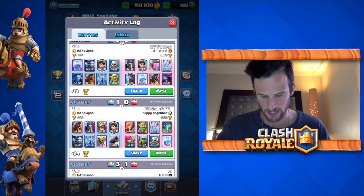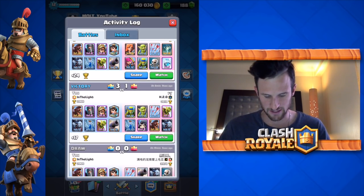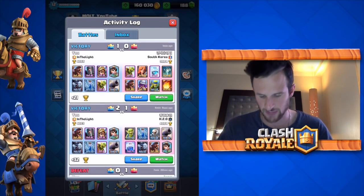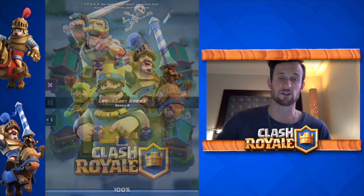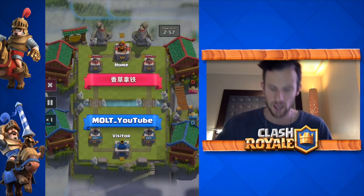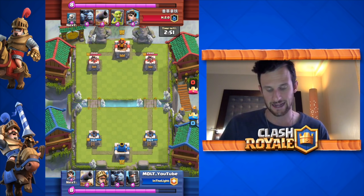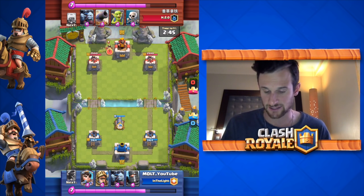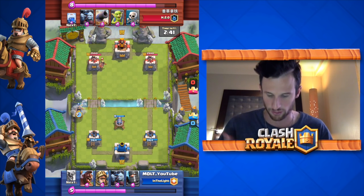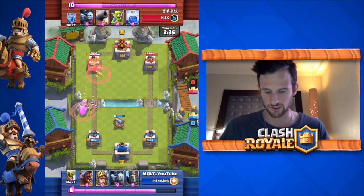Let's go ahead and jump into a couple of things. We're going to go over two replays and then move forward from there. This first one is against somebody who was over 4000 — I was at 4000, he's a level 11. Level 11 vs. level 12 doesn't change too much, especially if you're not using epics. His princess as a level 11 is actually higher than mine, which is level three.